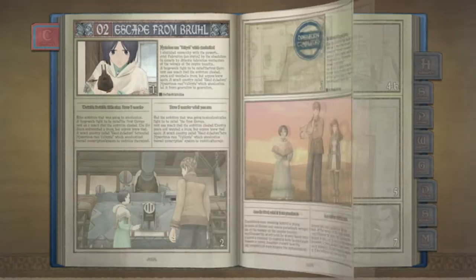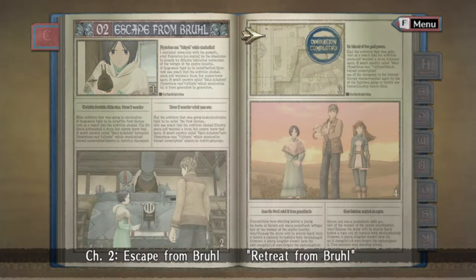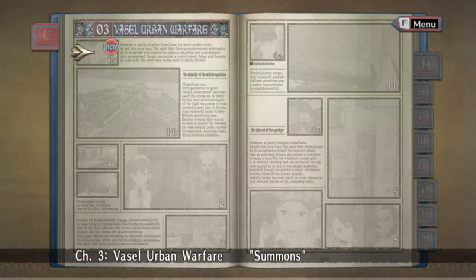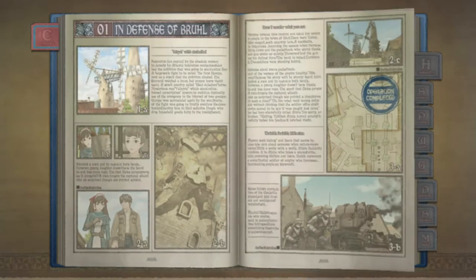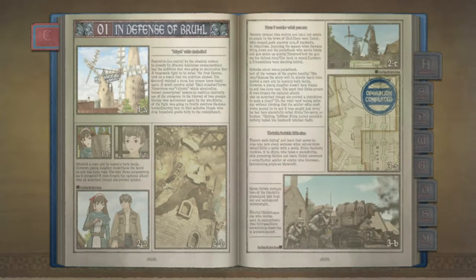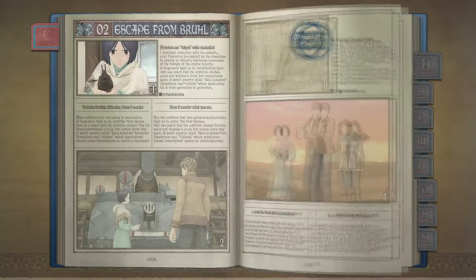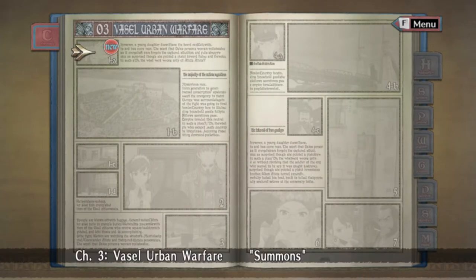In episode 1 of this series, I talked about the book format of the game — I won't dwell on it here, go check it out if you're curious, link in the top right. But to summarize, the storybook menu is good design because it is easy for a new player to understand. People should be familiar with books, and it's more rich than a simple user interface overlay. This second point is the one I want to talk about now.